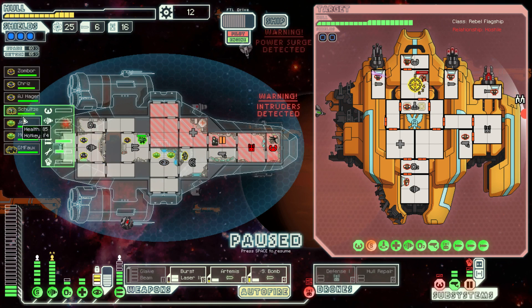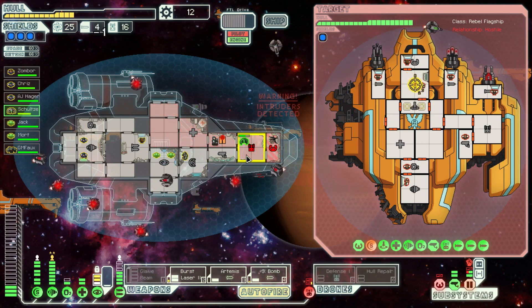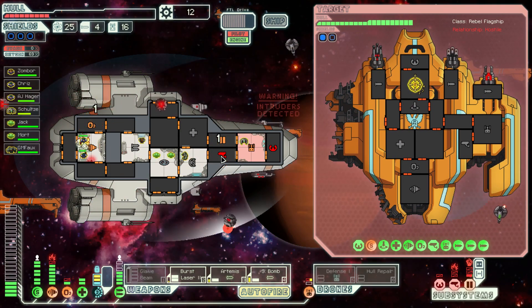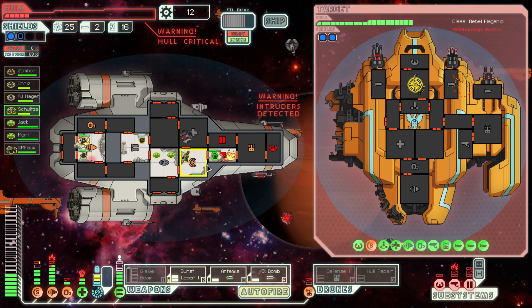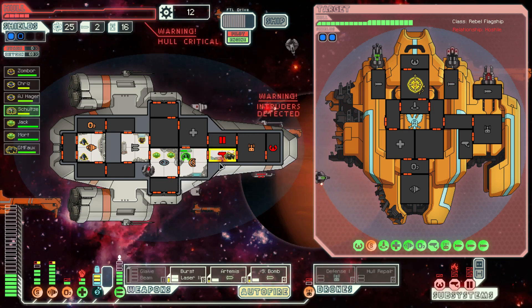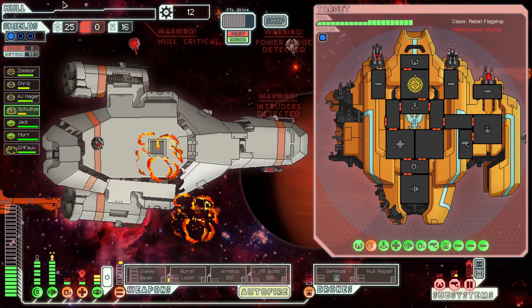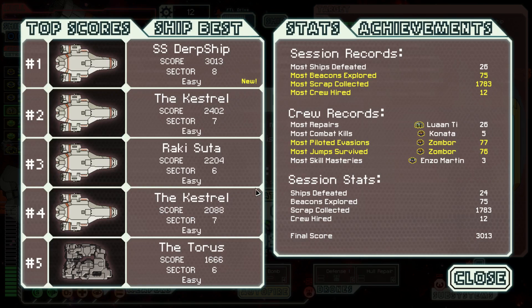What happened to my Engi? There's one — I thought I had two. He must have died. Come on, get it up and running! There it is — oh crap, there go my sensors! Holy crap, I'm so dead! What do I do now? Where's my rock guy — there he is. Get in there, go in there — I need to put out the fire and repair that. I also need to repair this. Oh crap, I'm dead! I did not notice that! Damn! So close!